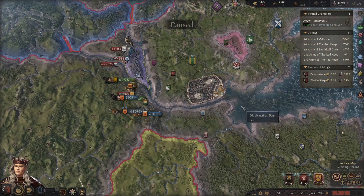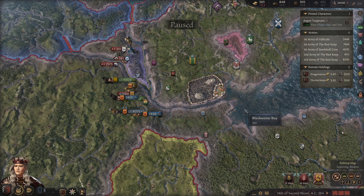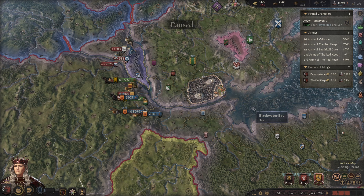I just spent about five to ten minutes browsing through the character finder and it looks like all of the old Kingsguard have now been taken up or I'm not able to recruit them. It is an early version of the mod so maybe there are some issues, but it looks like we're going to have to find a brand new Kingsguard — one of our own.